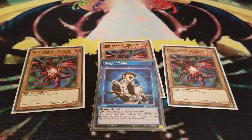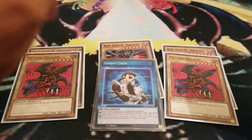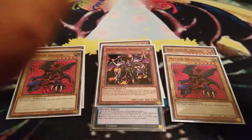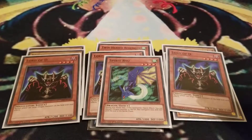Alright, so let's get started. Red Eyes B. Dragon — three of them. Two Meteor Dragons, one Two-Headed Behemoth for the one-tribute. Just for the Meteor breed usually. Three Lord of D's, and for another way to win if you have too many dragons, Spirit of Ryu.